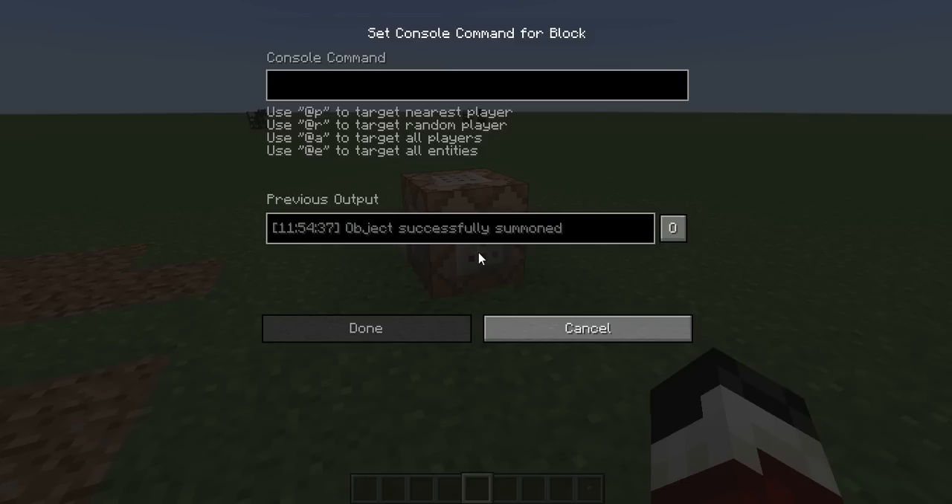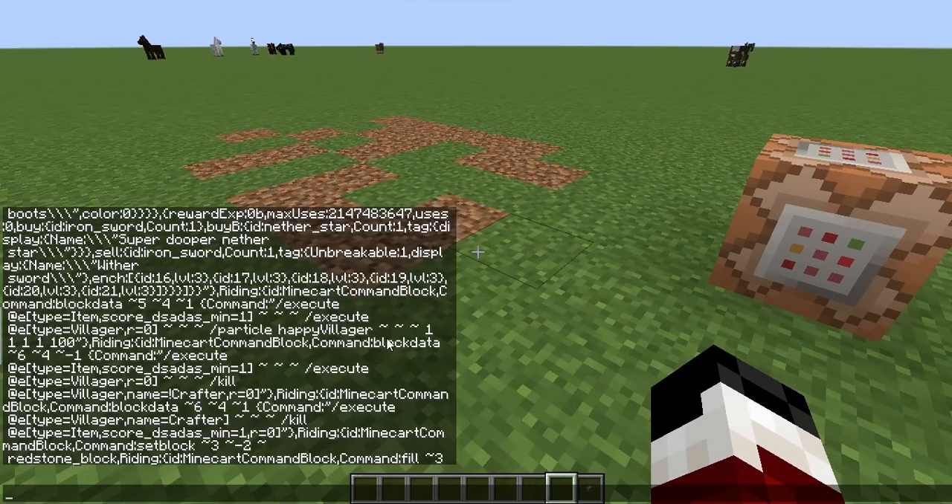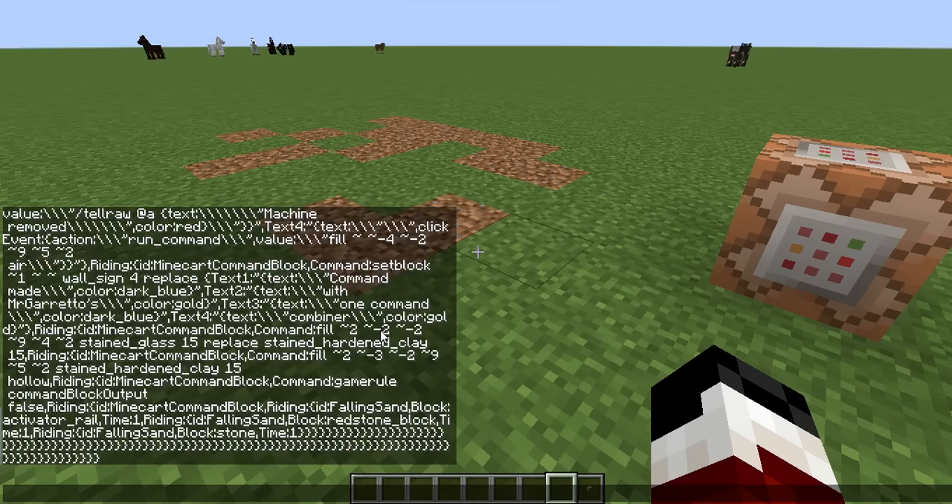There are three different commands you can use to summon the wither storm boss. You can choose easy, normal, and hard, and to kill it you need TNT fragments. I'll explain that in a little bit. So I already pasted it — there you go. It's a big command, look at that command.